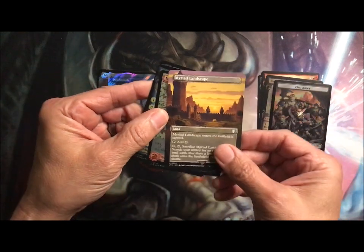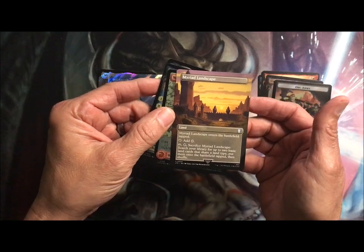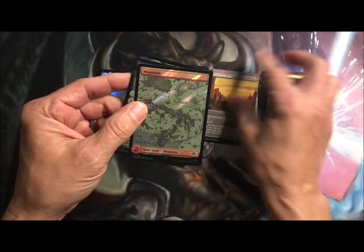Myriad Landscape — Commander card, it's a land. Enters the battlefield tapped, add a colorless, sacrifice it, search your library for up to two basic lands.